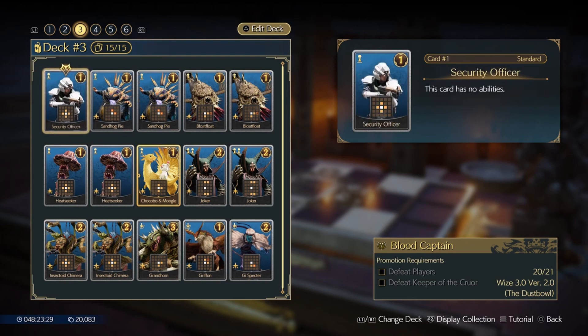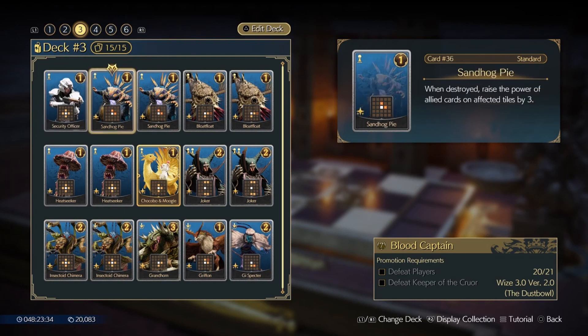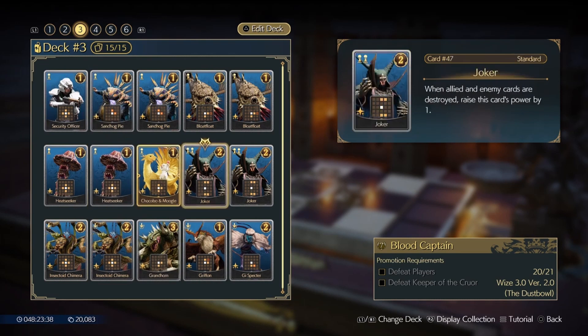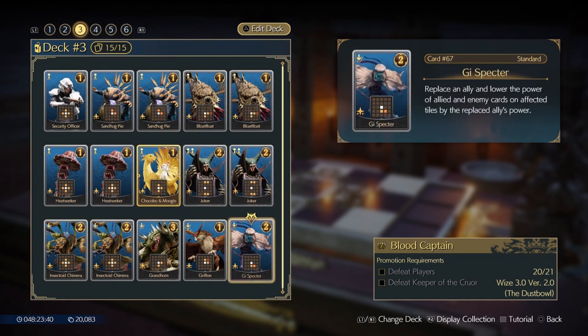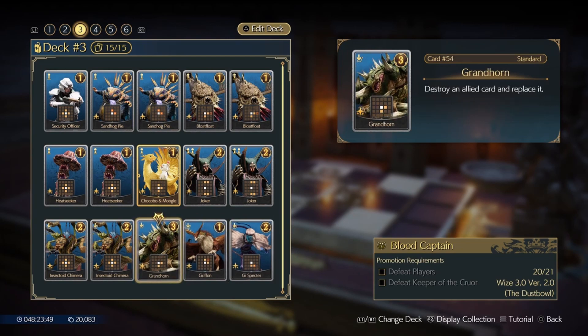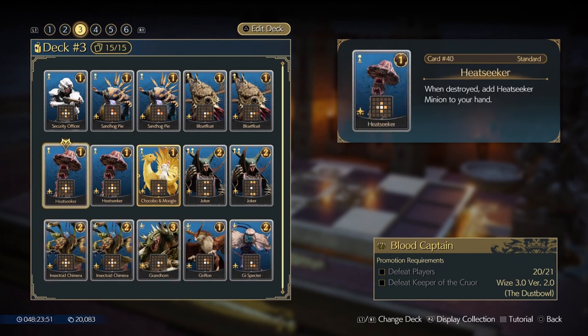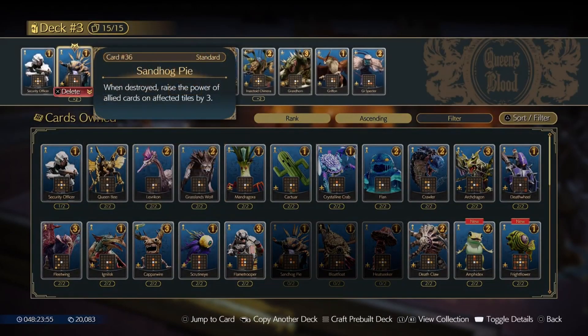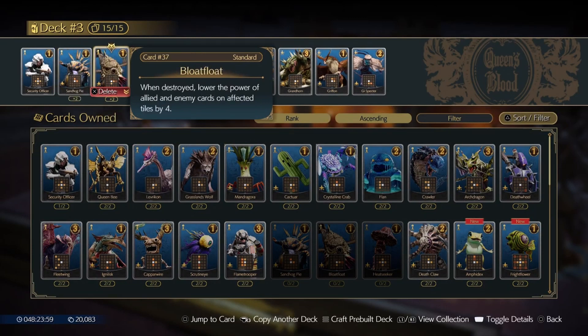This deck is based around the Joker card, which is about replacing the cards on your board with new cards. When an allied minion is replaced or destroyed, it increases the power of the Joker cards by one. We have two Jokers in there, and the idea is to set them both up as soon as you can, then lay all your cards down and start replacing them one after the other.